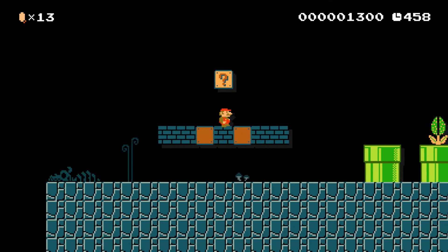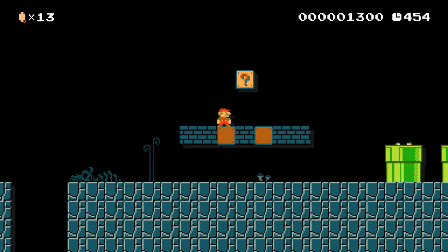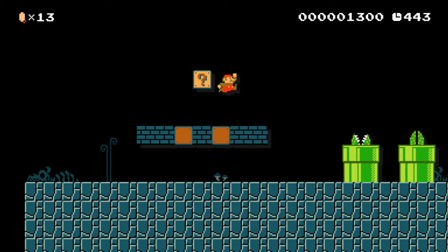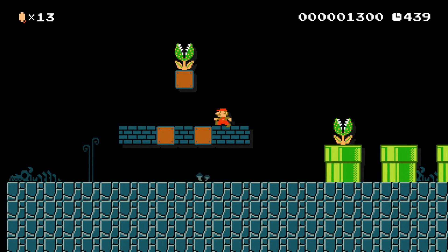I was doing smart things, like — you'd see a question mark block, and you'd think, oh, I'm gonna hit it, and you'd expect a mushroom. So whenever there's a mushroom, you hit it and jump up to grab it. But then there's a piranha plant. That was my thought process.